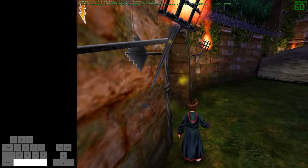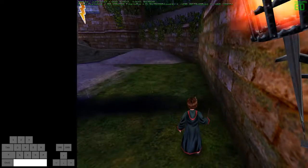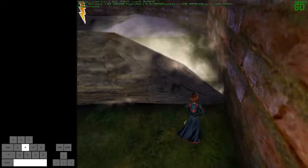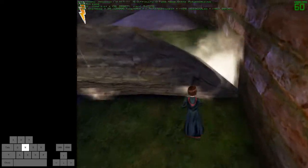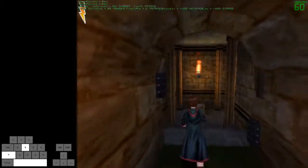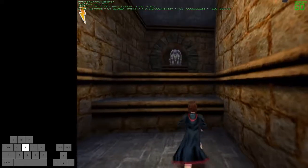Notice how I jumped there — if you jump, the branch has less of a chance of hitting you. Its hitbox is on the ground, so if you jump it has a hard time hitting you. See how it didn't hit me until I landed, whereas if I had just stood in its way it hits you immediately.